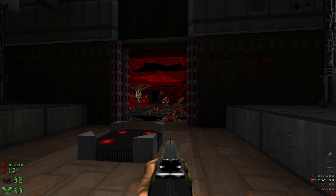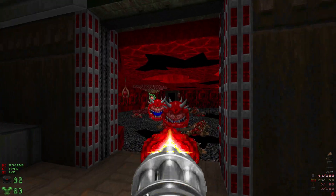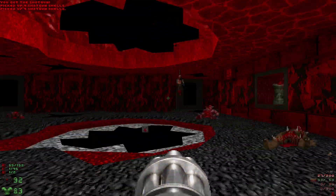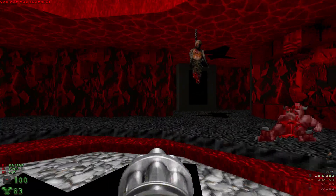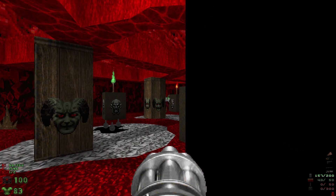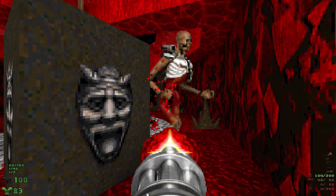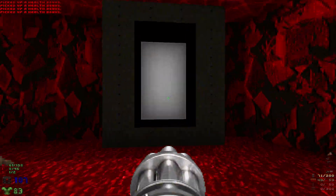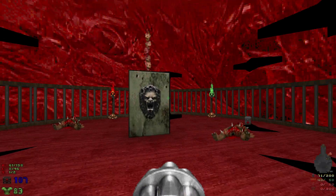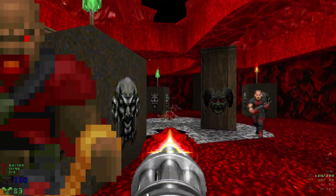Perfect. Let's grab all the ammo in here and heal up if we need to. We're going to head through the door over here - there's going to be a couple of revenants. We'll wake up one revenant and then take out the other. The path gets blocked off here so we only have the one way to go. Watch out for the chaingunner - we'll hit this switch and that's going to open those spots. Watch out for the chaingunner and shotgunner though.